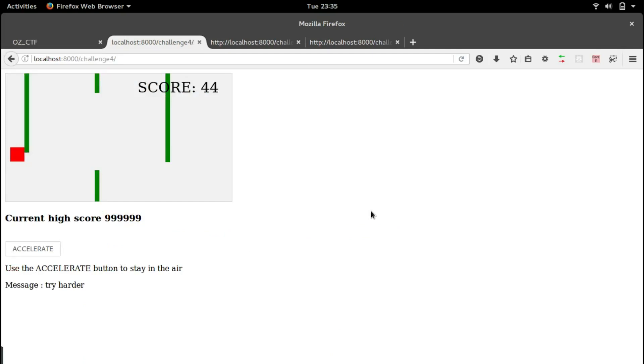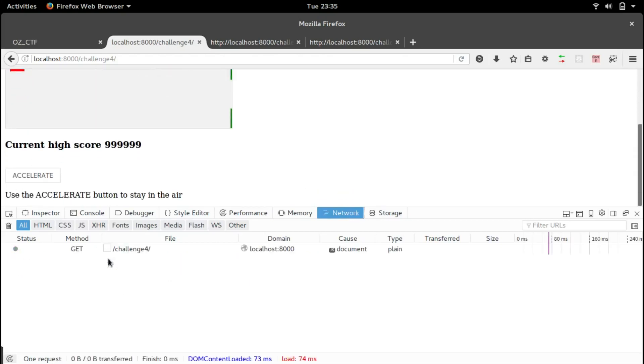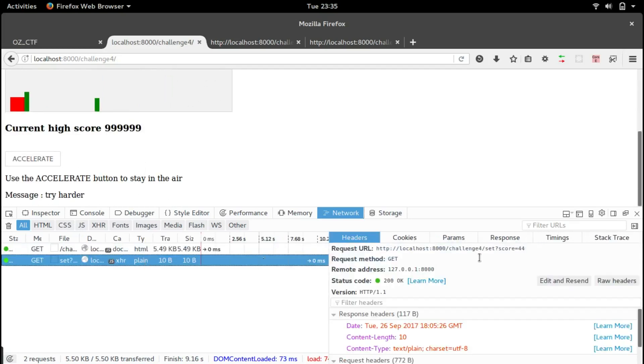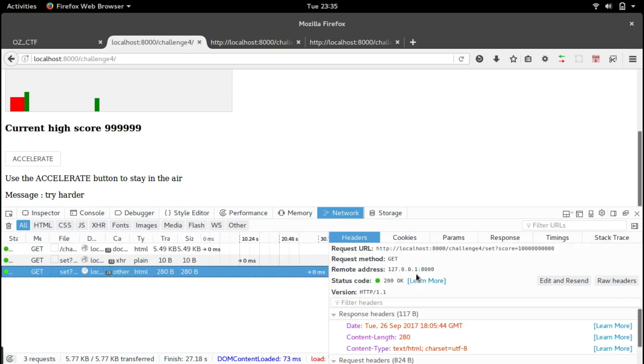Let's go to the network tab — that's in the developer options, press F12. Let's reload and start from the top. We hit something and see 'setting score to 44', which must be our score. We can just click 'edit and resend', change the score to something higher than the high score, and send.